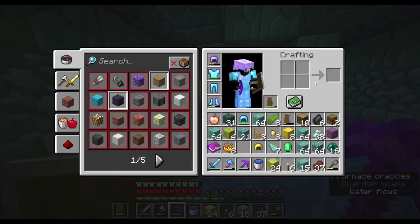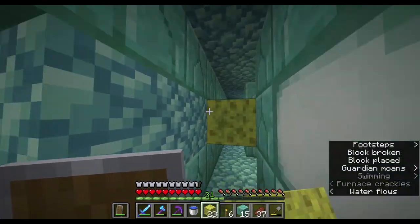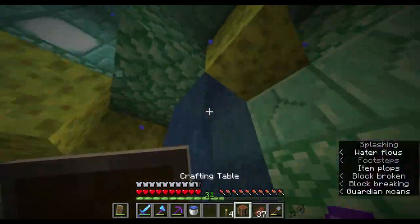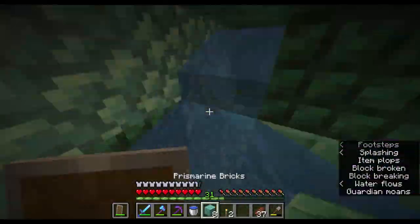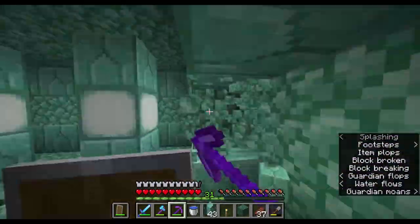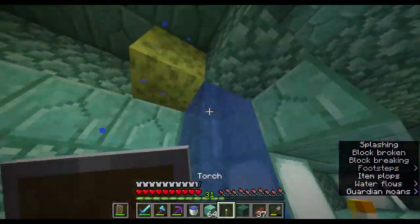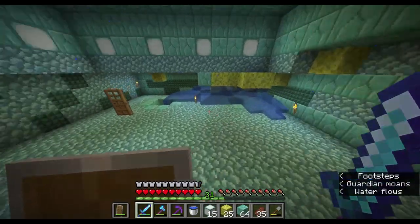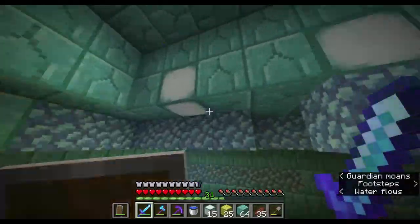I do not have much dark prismarine as it's a little bit more rare. But now we do have some more sponges to clear out the monument. From all that, we get a grand total of 15 sea lanterns — which seems like nothing, but it is enough just for my base.